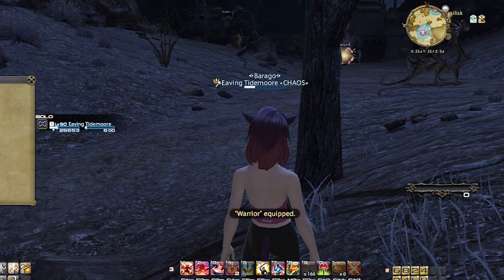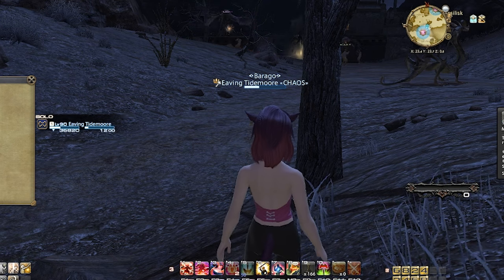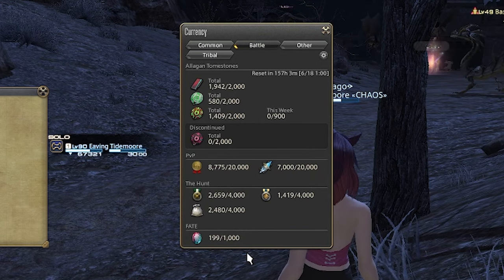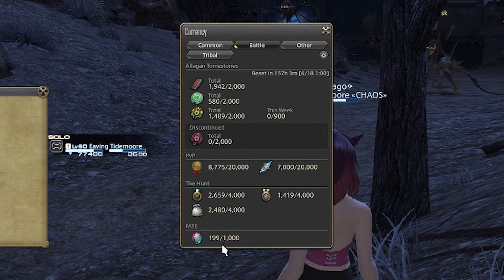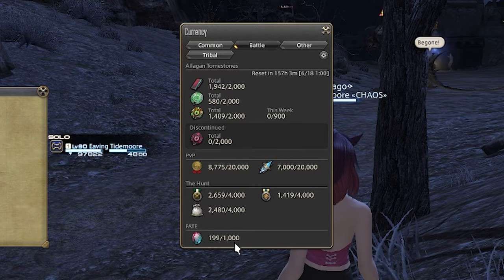Once you've collected your map, it's up to you to decide if you want to complete the map or place it on the market board for ridiculous profits. I plan to just put mine on the market board because I'm currently at 199 out of 1,000 bi-color gems, and I want to cap them before Dontrell drops. This just gives me that little extra motivation to complete it.